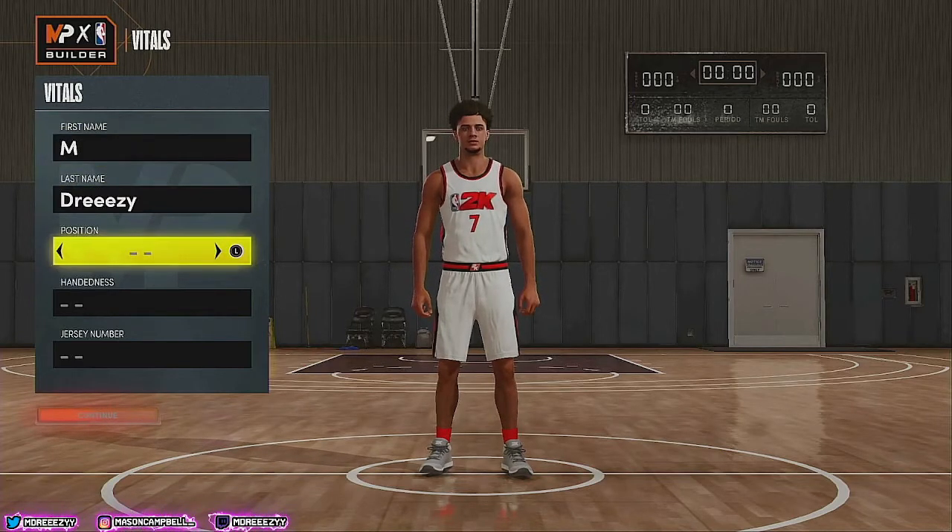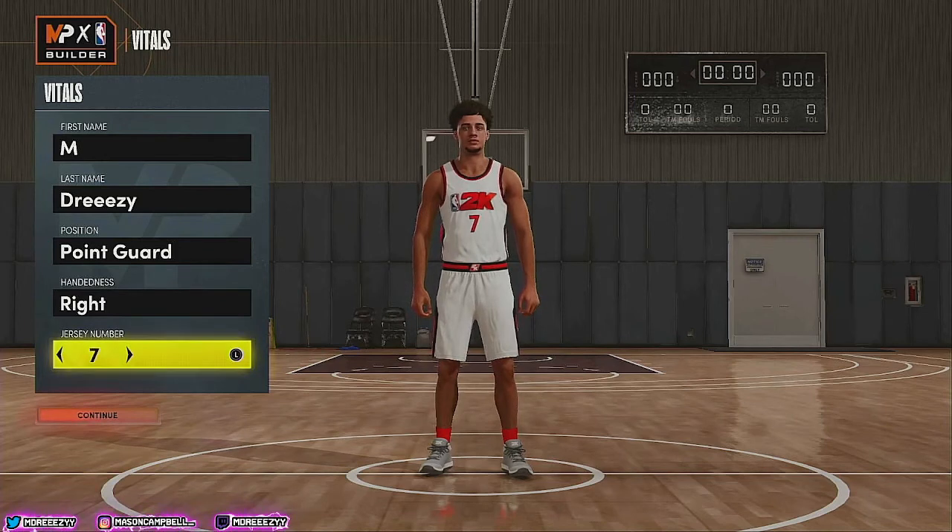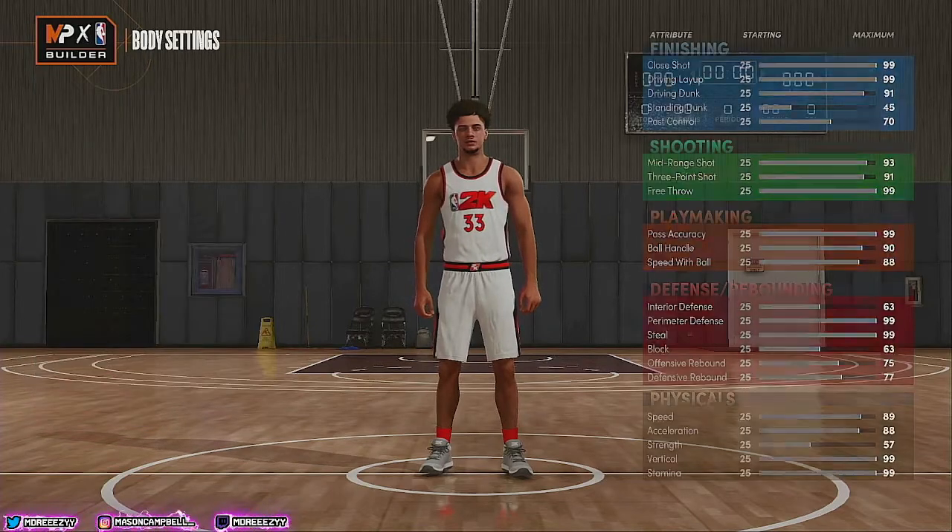First and last name obviously do not matter. For the position, we're gonna want to go with point guard, and for the hand, we're gonna want to go right — it doesn't matter what hand you decide, but we're going with right. For the jersey number, I'm just gonna crank that to 33 — y'all know it's my football number. Basketball, 11 and 3.